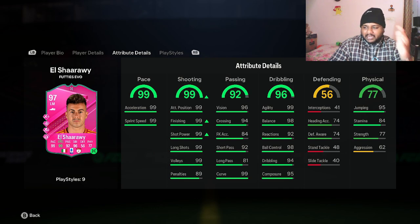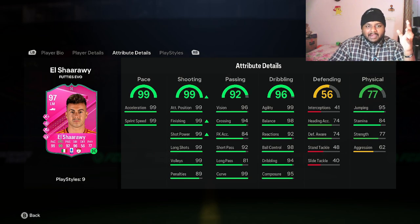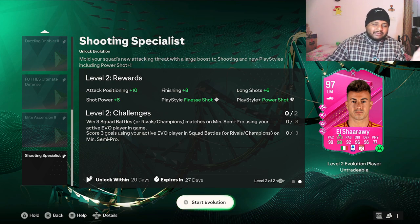The only thing I want to increase is his stamina, currently at 84, which is low. But I'm in love with this card. I'm happy I've been able to grind him out to a point where I have 99 shooting and 99 pace, 92 passing with 99 curve, 99 agility, 98 balance, 96 dribbling, 98 ball control, and 94 dribbling. I'd definitely recommend completing this SBC for a player you have.